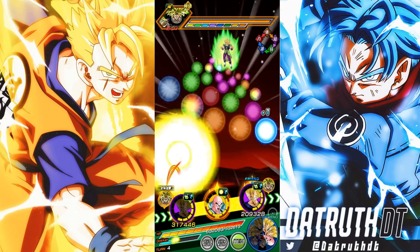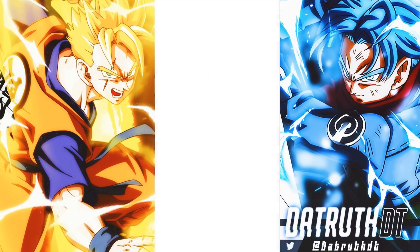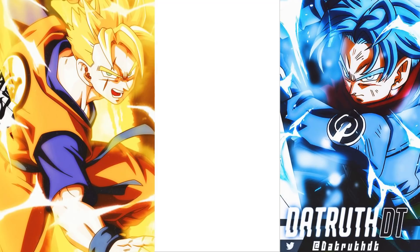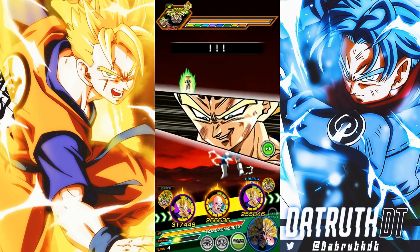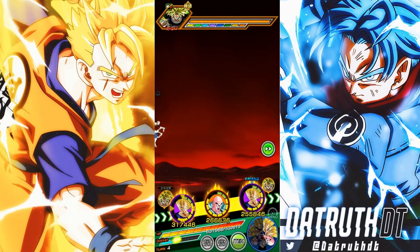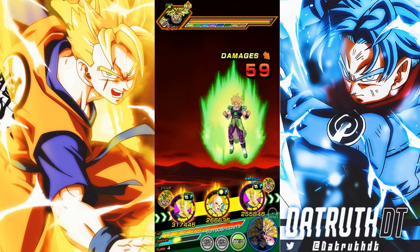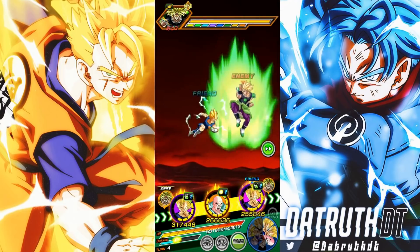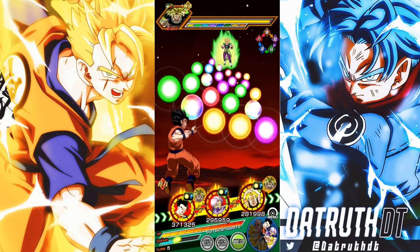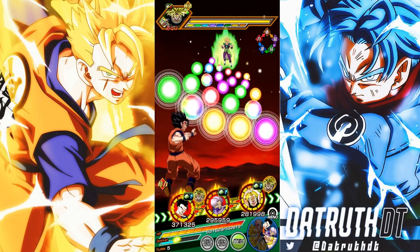This isn't a run where we're full of Savior category allies, so it's not the biggest deal. On the next turn though we're going to have STR Ultimate Gohan, who is on Saviors, and this Trunks is on Entrusted Will. So Ultimate Gohan is going to be giving support to Trunks, and we'll also be getting the buff because Ultimate Gohan is on the Saviors category team. We'll see how this looks.